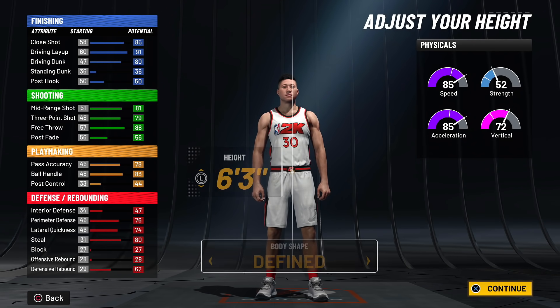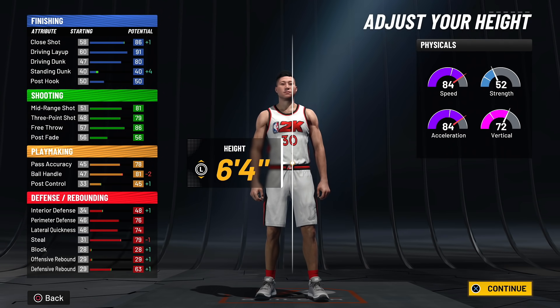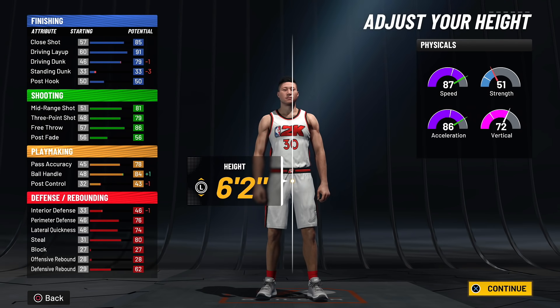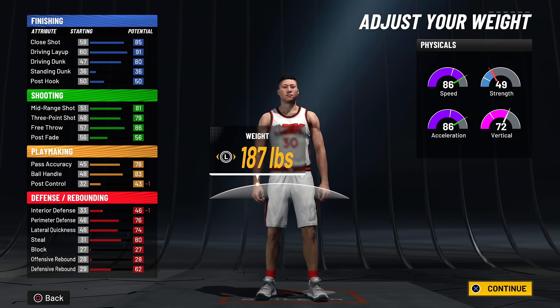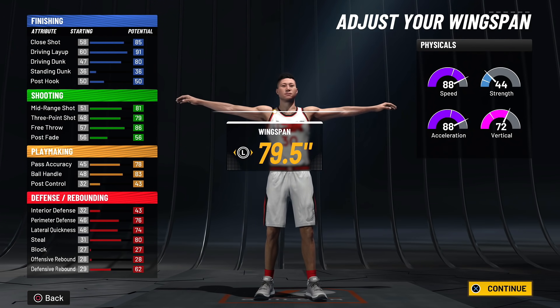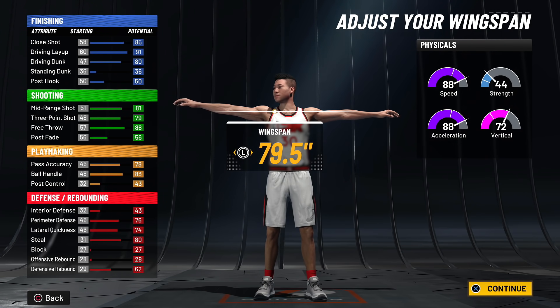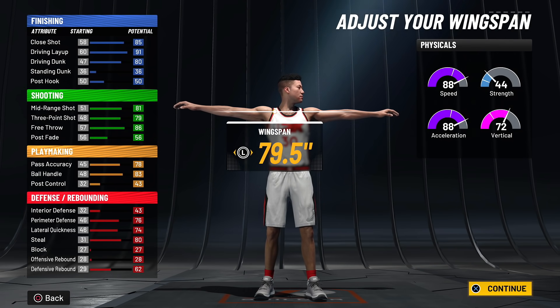When I adjust the wingspan and everything it will look a lot better, so I'm going with a defined body shape. For the height, you have to stay at six foot three — otherwise when you adjust the height the driving dunk goes down by minus one, and you do not want that. For the weight, go as low as possible: 173 pounds is what you want. Now for the wingspan, many of you may think this build is not going to shoot that well.